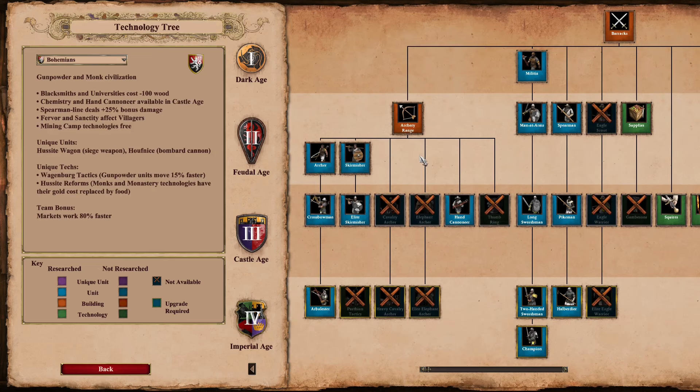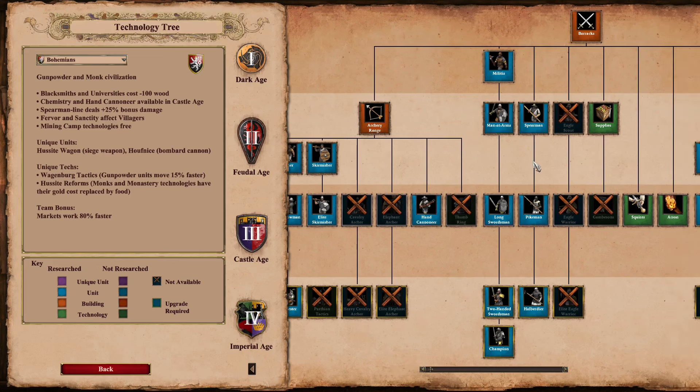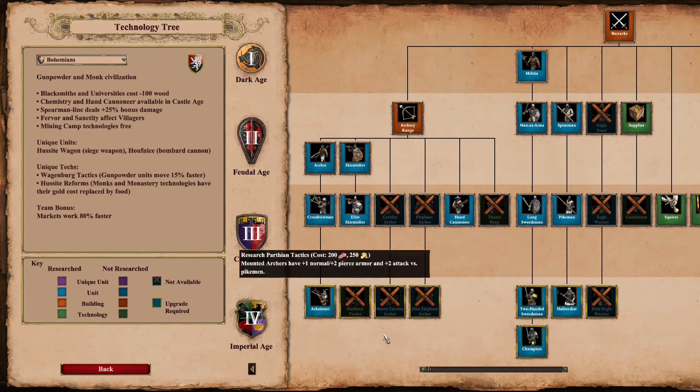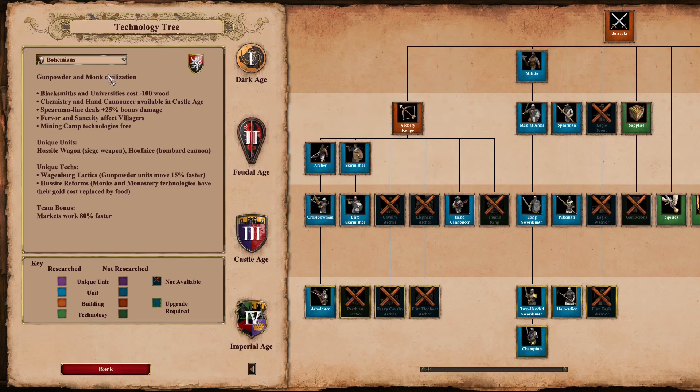Bohemians — this has always been kind of a weird one. They're the only non-American, non-Indian civ to miss cav archers completely. No cav archers whatsoever. Maybe it was just to reinforce their more slow-paced playstyle, but every other civ in the game that isn't American or an elephant archer civ has at least the castle age cav archer — but not Bohemians.